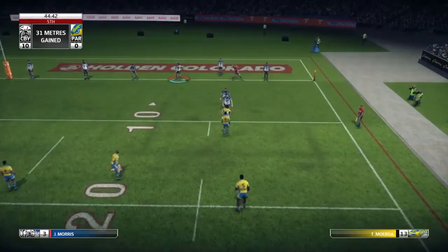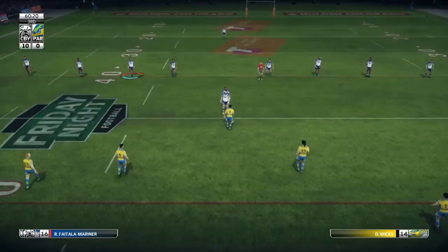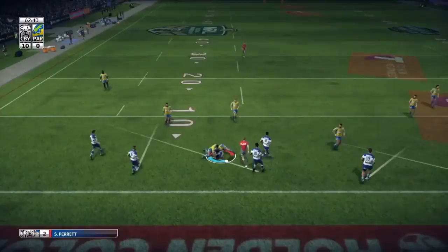The play from dummy half — they go for a scoop but we hold them up. Fifth and last for Para. They throw up the high ball, bat it back and we wrap them up — good defense. They do get the ball back though and it goes out the back to Gordon who steamrolls past one in space, wrapped up by Morris. Last tackle for Para, goes to Norman and they put up another high ball.